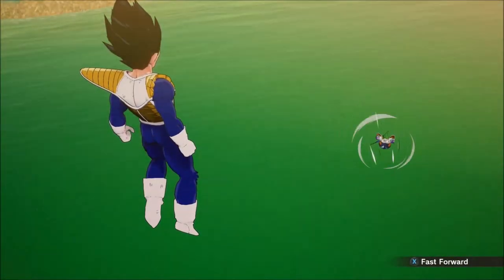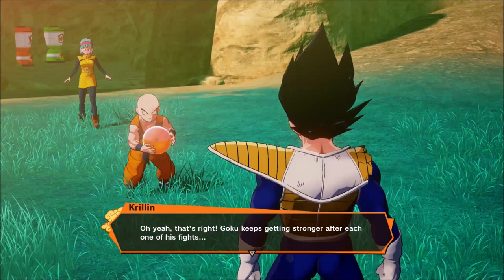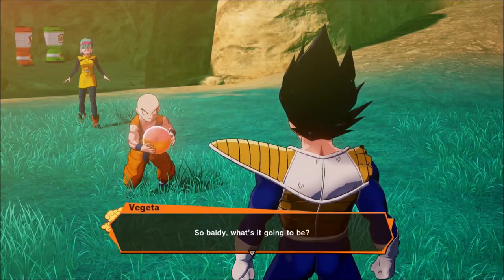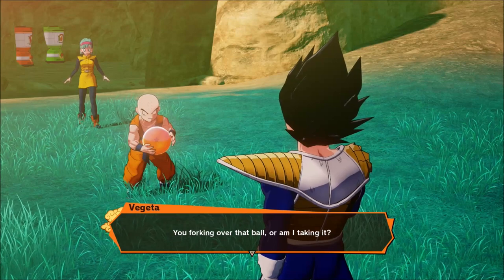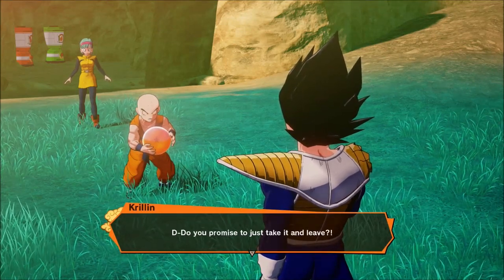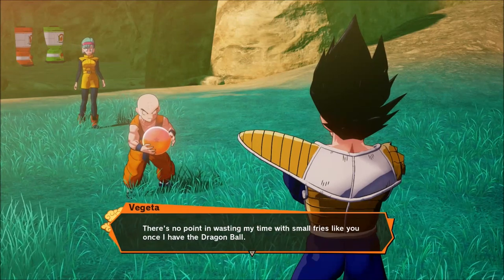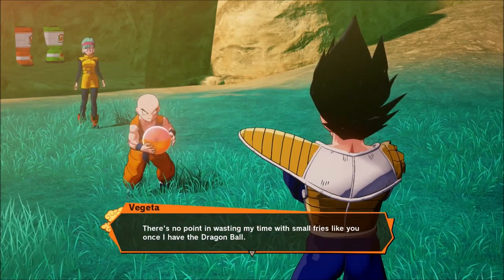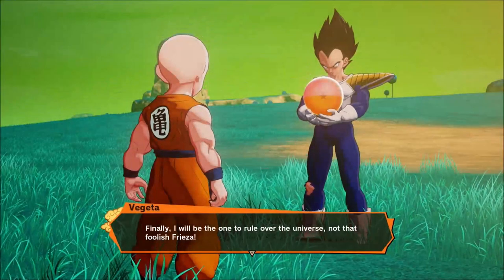Finally, a level up for Vegeta — level 27! 'We Saiyans grow stronger every time we're brought to the brink of death.' So, Zarbon — what's it going to be? You don't need to do him like that, Vegeta. 'You forking over that ball or am I taking it?' 'If I give this to you, do you promise just to take it and leave?' 'Fine — there's no point in wasting my time with small fries like you once I have the Dragon Ball.'